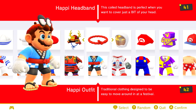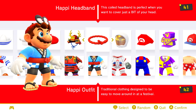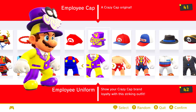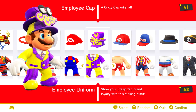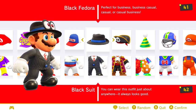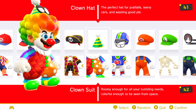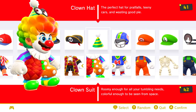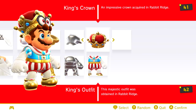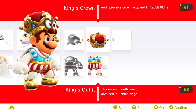The happy outfit can be bought in the Bowser Kingdom and is a traditional outfit worn to Japanese festivals. The employee uniform is an outfit based around the purple and yellow color scheme of the Crazy Cap store. The black fedora and suit can be purchased in the Metro Kingdom and is the same outfit worn by the residents of New Donk City. The clown suit turns Mario into a clown — that's it. And finally, the king's outfit is awarded to Mario for defeating the Broodals at the Dark Side of the Moon.